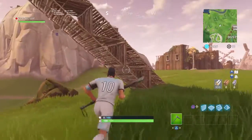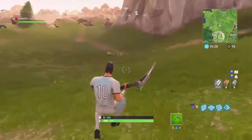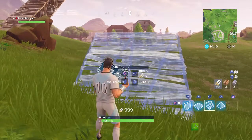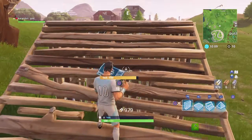I bet everyone knows how to do this, but most people can't do it on console. So I'm going to try to be like one of those rare console players that do it. I like to do it where I put a stair, ramp, and then a stair, then a wall. But you guys can do it any way you want — whatever way you're comfortable with.